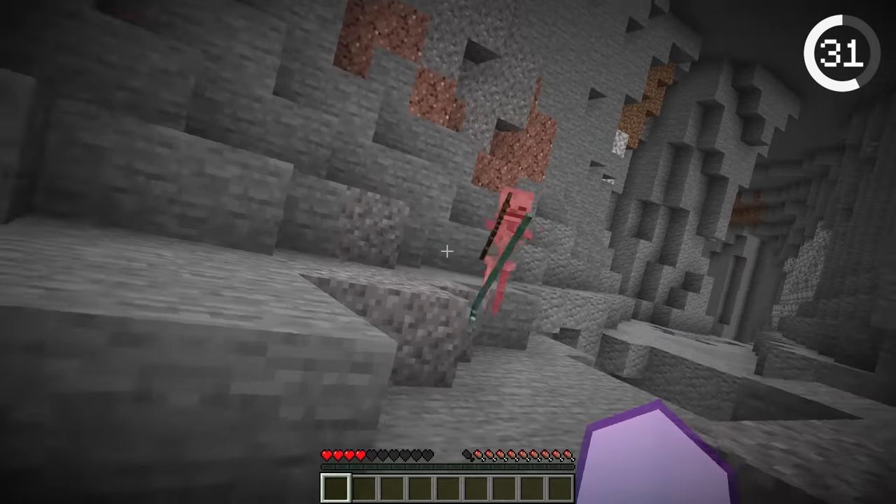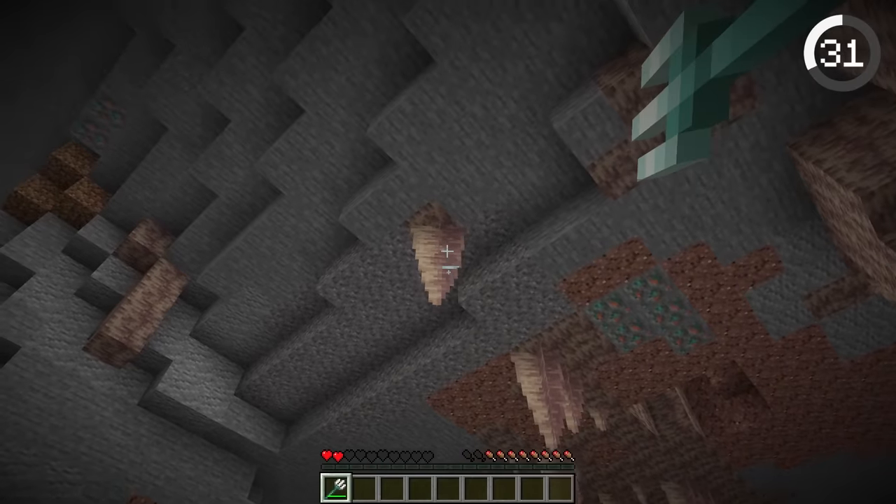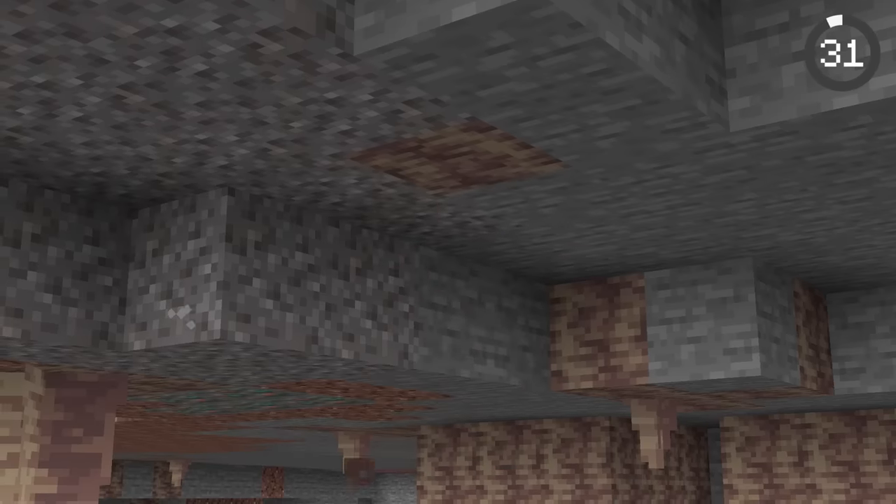Tridents aren't just good for shooting mobs — they have a secret ability. When you throw a trident at a dripstone, it'll cause it to break and fall down.